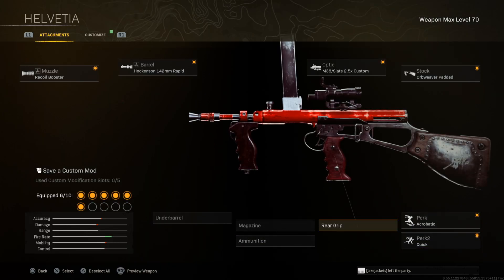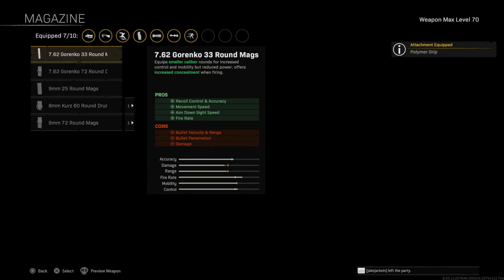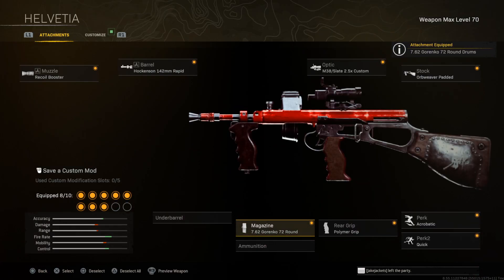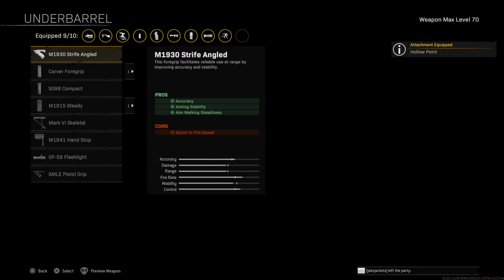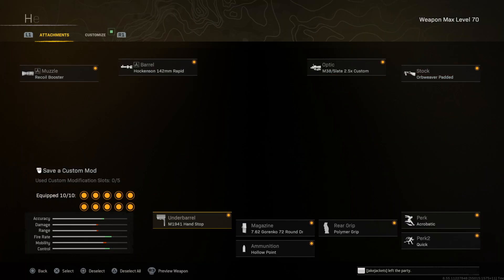For the rear grip, we're gonna go with the Polymer Grip. Next up for the magazine, we're gonna go with the one that also gives us the fire rate — the 7.62 Gorenko 72 Ram Max. So we've got three attachments for fire rate. Next up for the ammunition, we're gonna go with Hollow Point. And for the underbarrel, more recoil help — we're gonna go with the M1-941 Handstop.